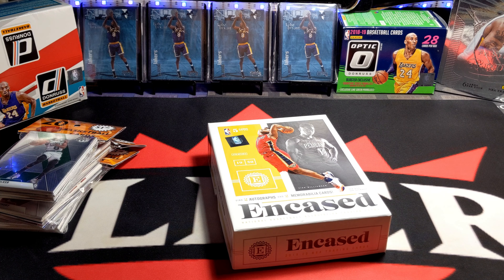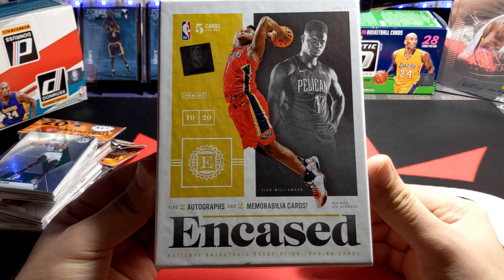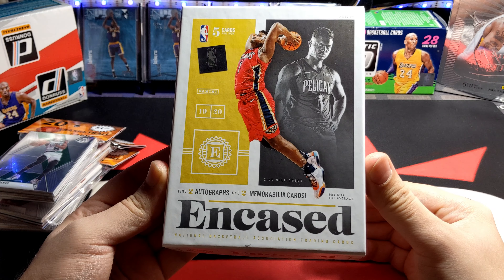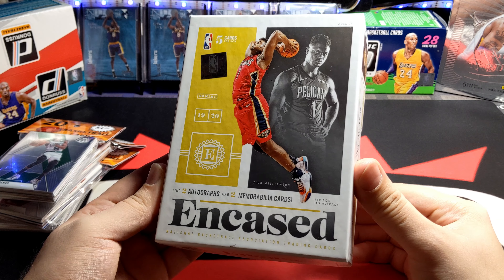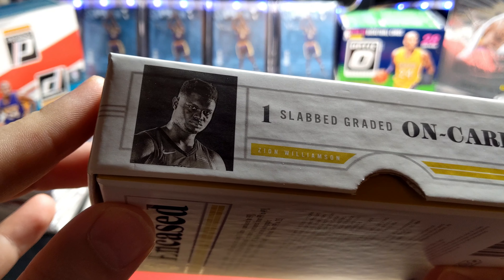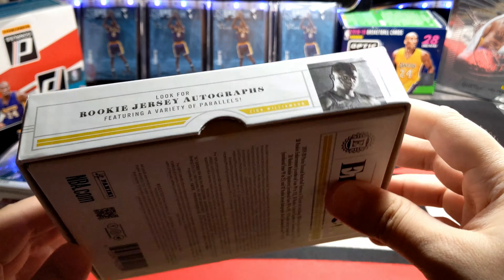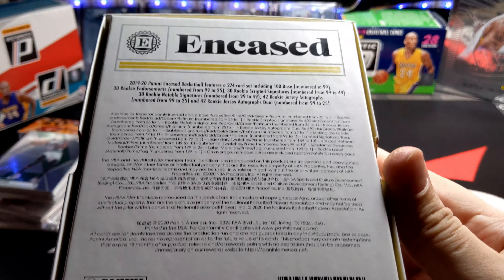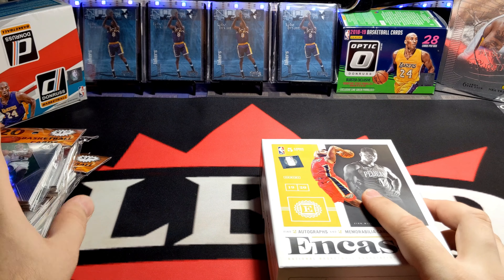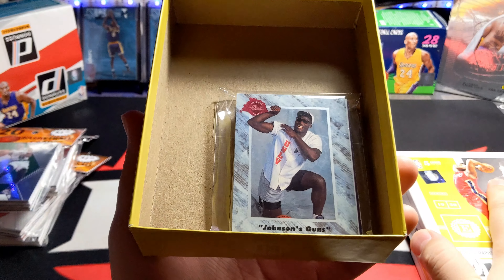Hey, what's happening folks, I'm back at it with another video. Today I'm gonna be opening this box of encased basketball 19-20 season — five cards per box, that's a big risk — and two autographs and two mem cards per box on average, featuring Zion Williamson, looking like a young Shaquille O'Neal. One slap graded on-card autograph, hopefully Zion, and some other stuff.